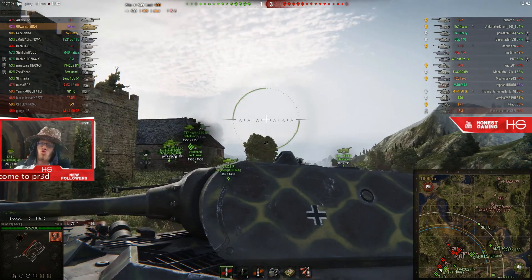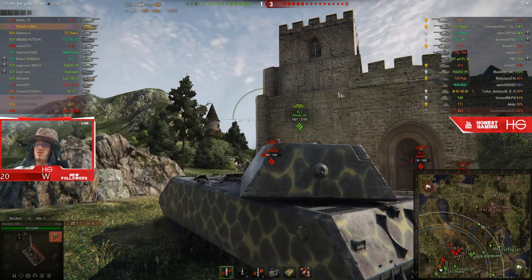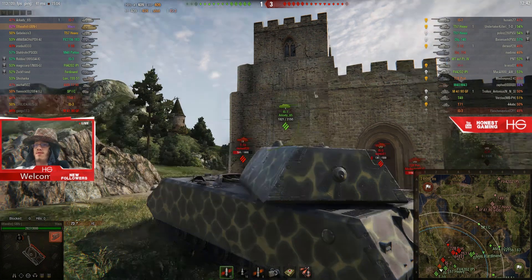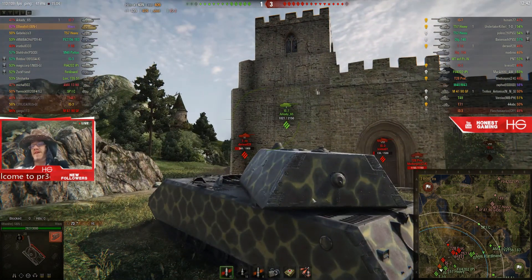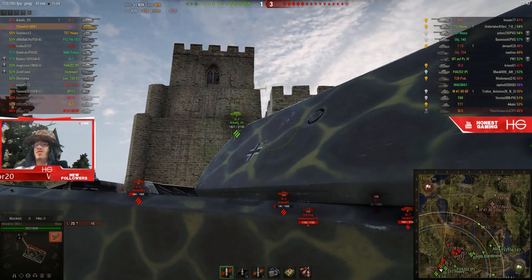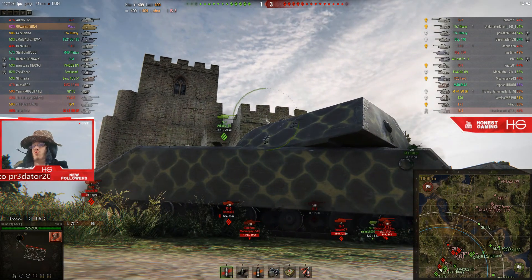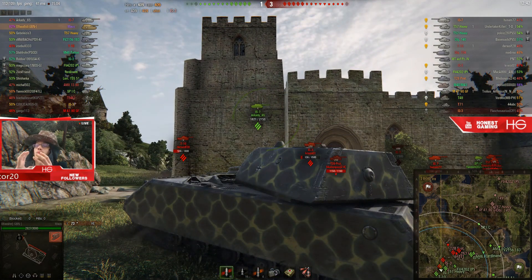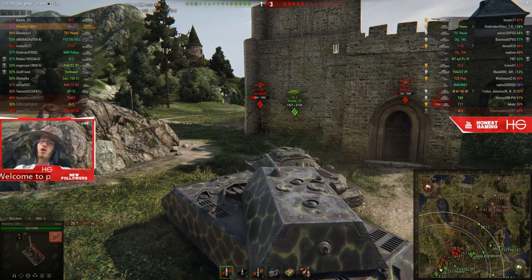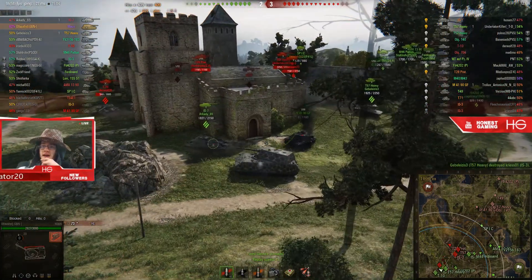So the E100 hull is actually thicker at the front than the Maus, although you might get better angles in some places. Where the Maus is stronger is the side and rear — 210mm of armor there. Because smaller tanks like the Object 140 will be shooting up at an angle at the side of your tank, it will often be over 200mm effective from where their gun hits. That's something I've used quite often to troll opponents when I'm outnumbered — you die eventually, but it's amusing.